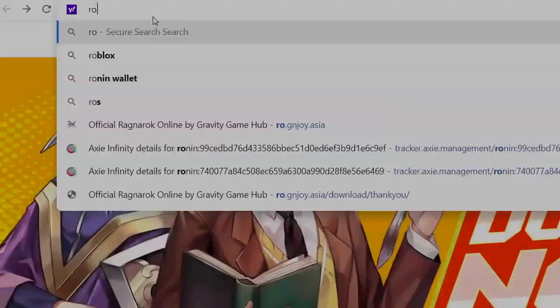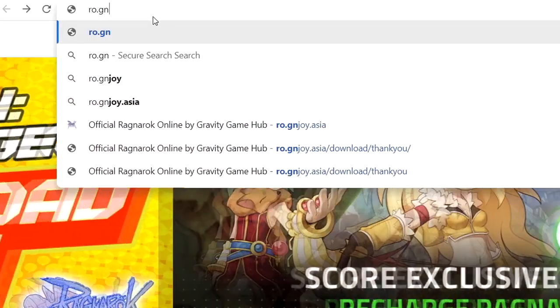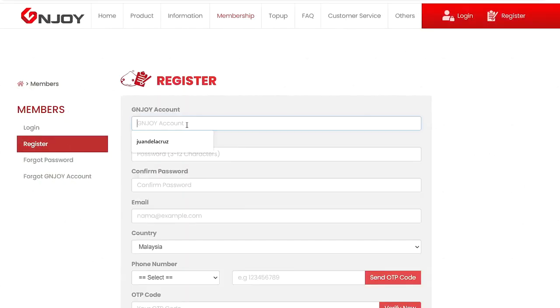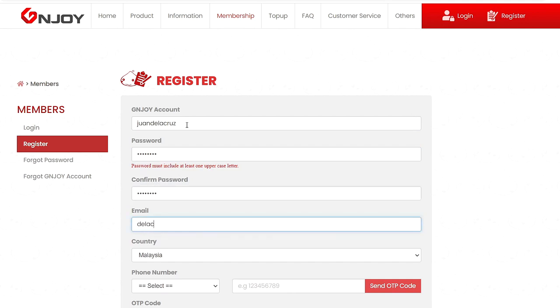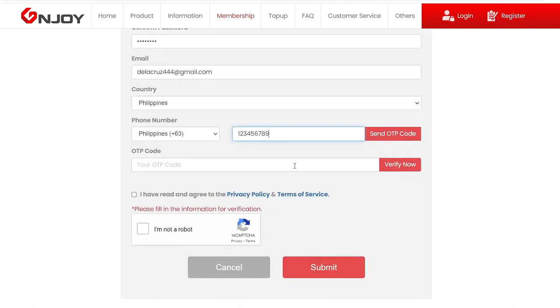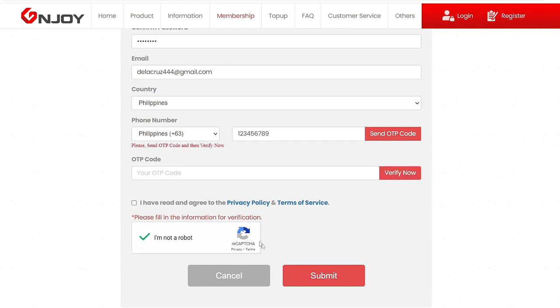It is very easy to create an account. Just go to their official website ro.genjoy.asia, click quick sign up, enter your preferred G&J account username, password, email address, then select your country and provide your phone number. Review their privacy policy and terms of service, enter the OTP code, hit verify, then submit.